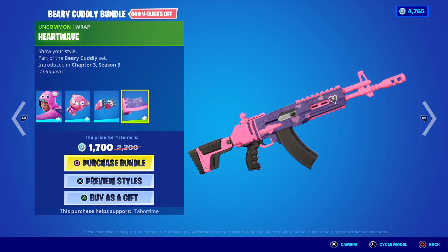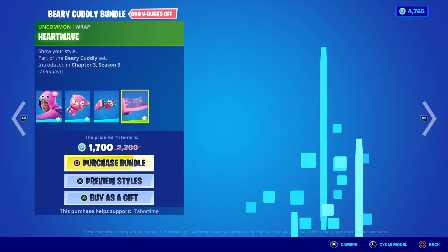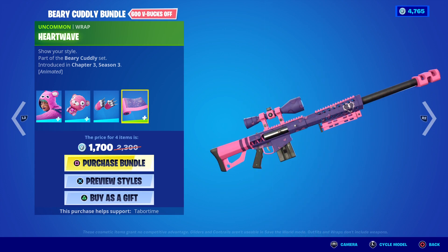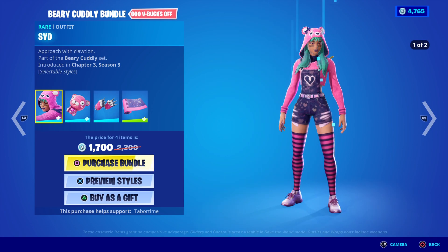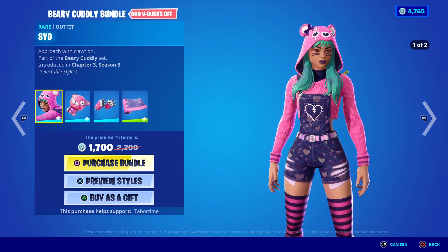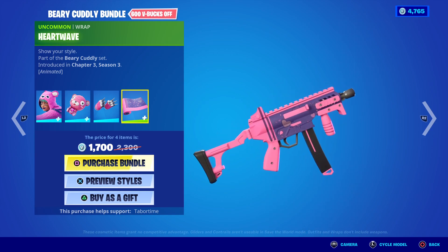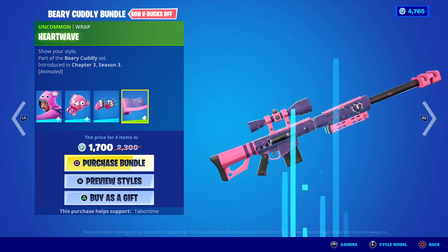It also comes with a gun wrap, and I'm a sucker for gun wraps. Look at that — it's animated! It's got little hearts that glow, and it's got this nice pink and purple. It kind of actually looks like a denim pink, similar to her clothing. It looks very spot on with the clothes and coloring — sweet with the texture and the lights.